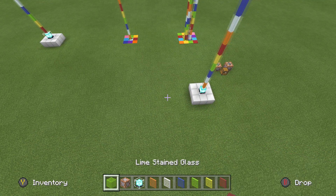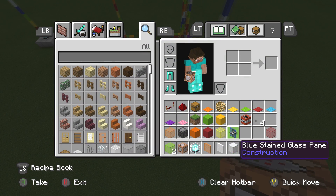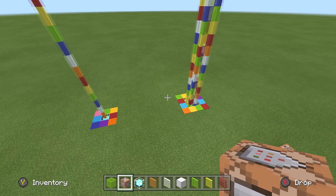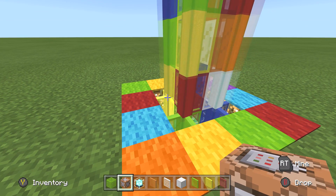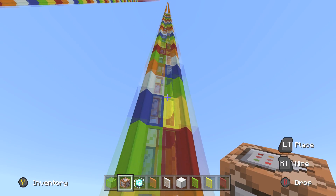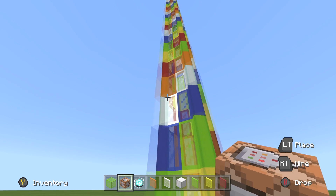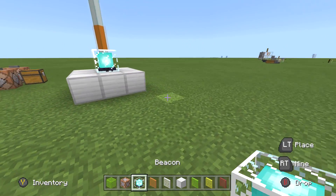This could also be super cool in the sense that — let's do this. As you can see on this one right here, I did the exact same thing, but I put carpet with glowstone under it. And then I just did them all. And as you can see, they create this crazy epic kind of — wow. It's super awesome.